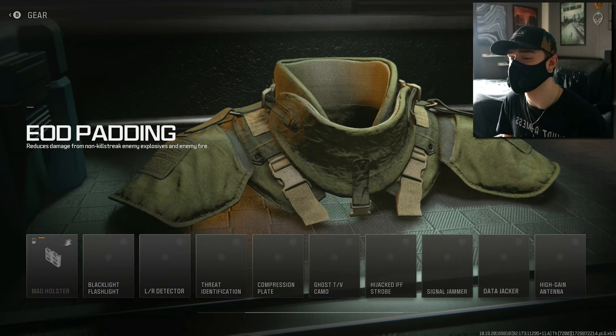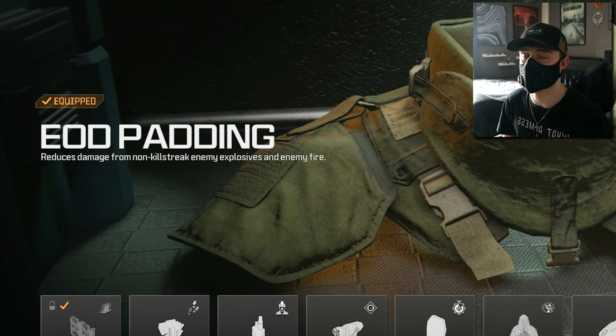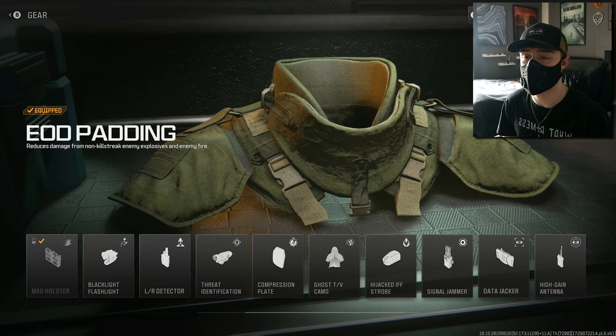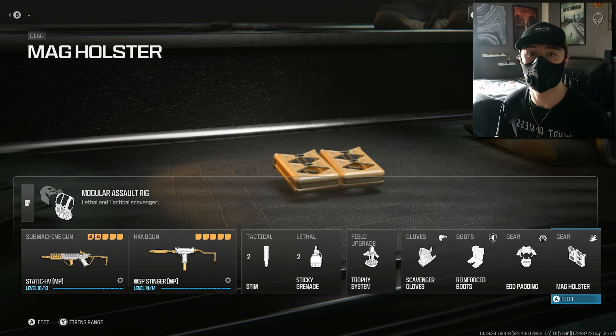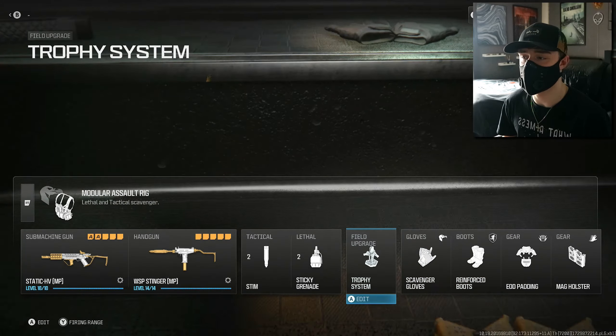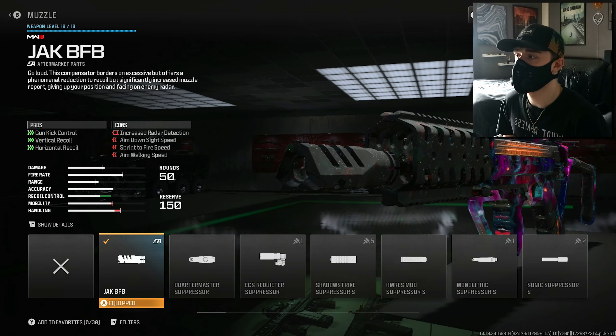For gear we've got two pieces. The first is EOD Padding, which reduces damage from non-killstreak enemy explosives and enemy fire — that's obviously going to be extremely common on maps like Shipment. The second piece of gear is the Mag Holster, just to improve that reload speed a little bit more.